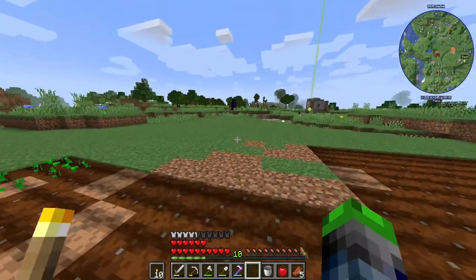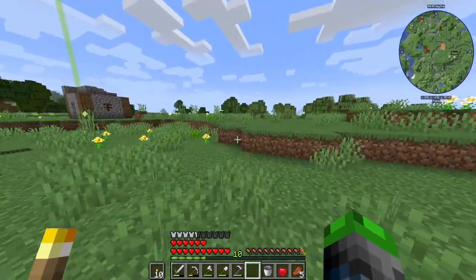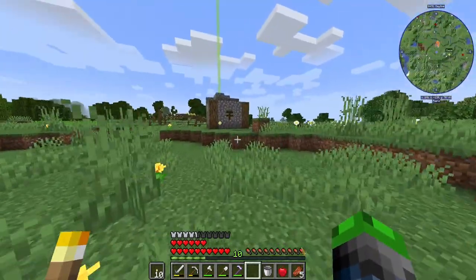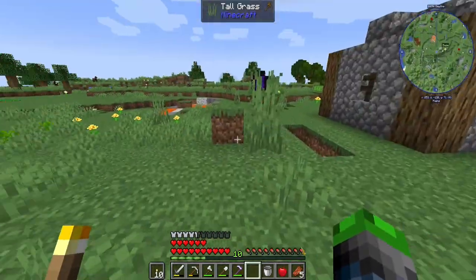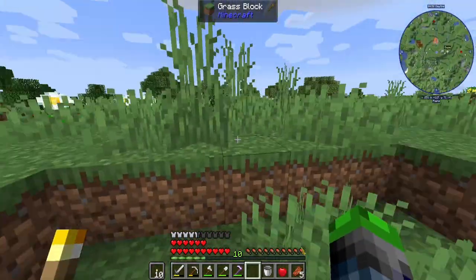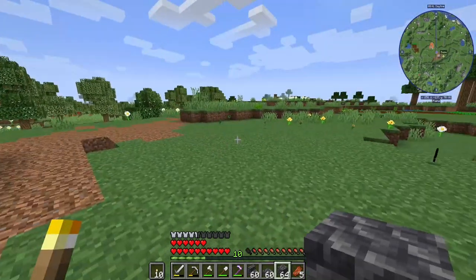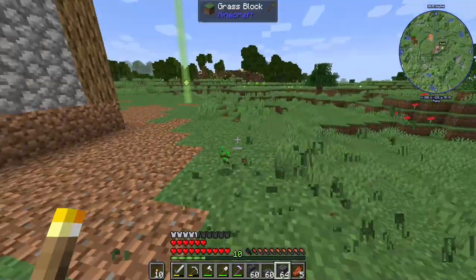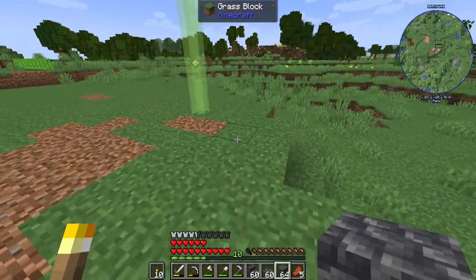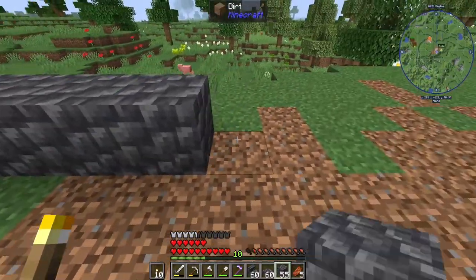We got these guys growing over here. Now let's work on an area that we're going to build. We're probably going to just tear down this place and build around it. I'm going to go ahead and drop this down by one block, so this thing is all dropped down here. And now we're going to kind of set up a little bit of a border going around to keep us safe at night.